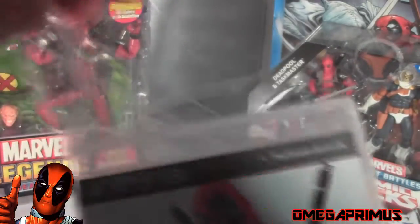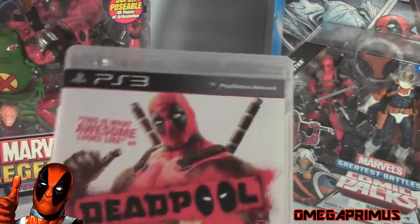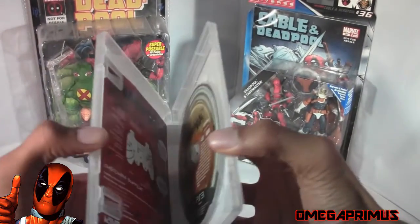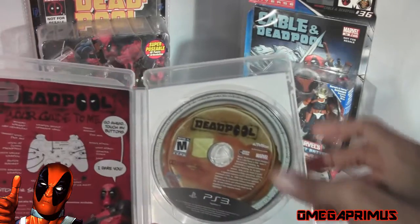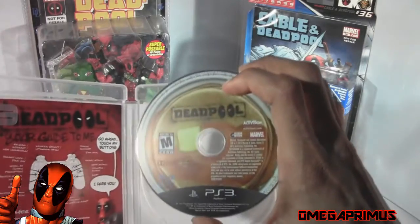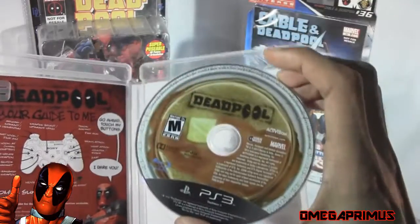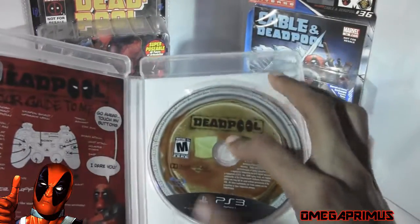Voila! That did not go as smooth as I thought it would. There we go — let's zoom back a little bit. Alright, unboxing. There's the game disc, which has a picture of a pancake with syrup and butter on it. A video game disc with a picture of a pancake on it — and only in Deadpool can this happen.